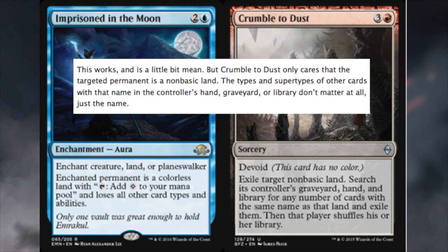Imprisonment in the Moon is a blue enchant creature, land, or planeswalker. You're going to enchant your opponent's basic land. The enchanted permanent becomes a colorless land that adds one colorless mana to your mana pool and loses all other card types and abilities.